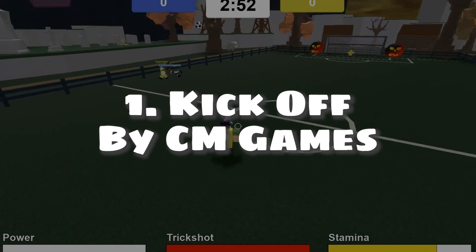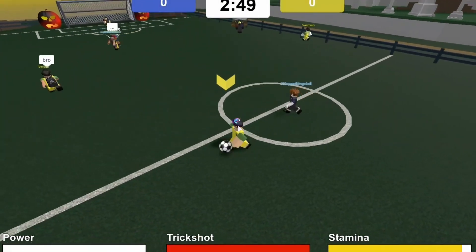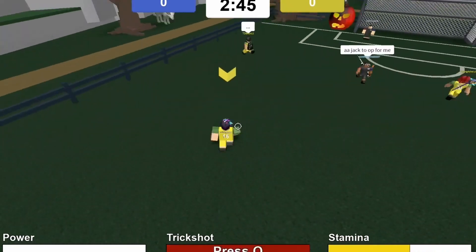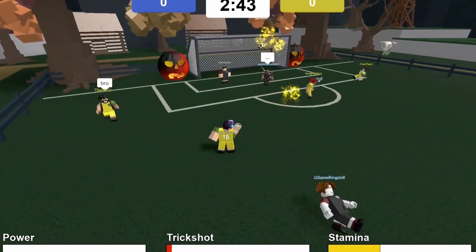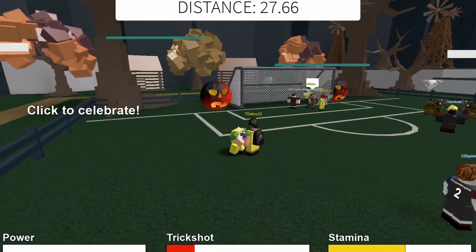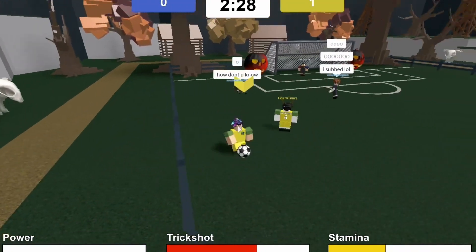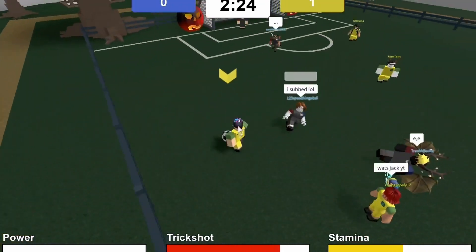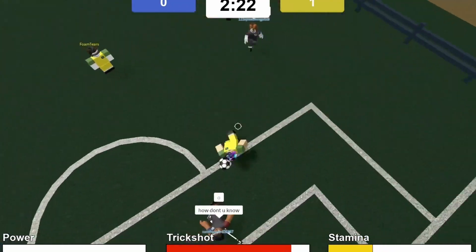Number 1: Kickoff by CM Games. Kickoff is unique in that the game has a power meter, trick shot, and stamina counter. With good graphics and good physics, this is just a simple game that you can play with your friends. Do tricks and score into your enemy's goalpost. Don't let your stamina and power meter come down or your enemy could get way ahead of you. Do trick shots and have fun. Check the game out.